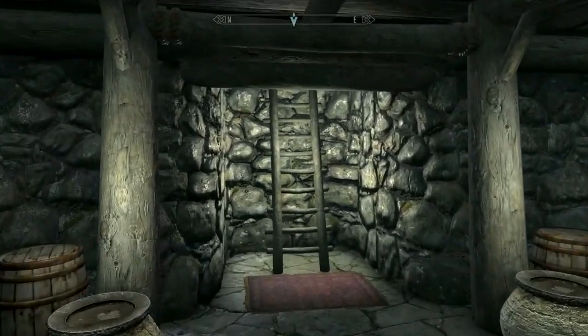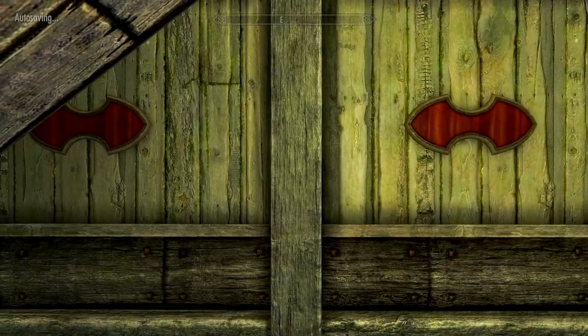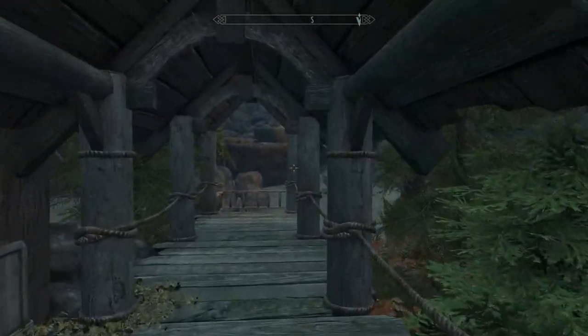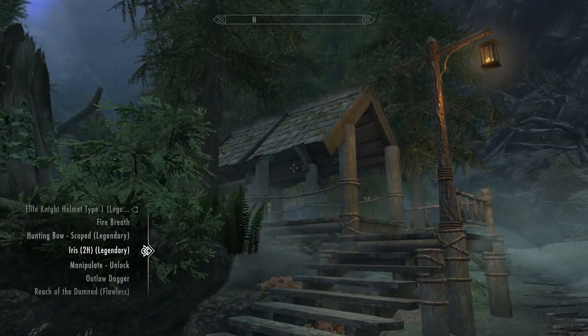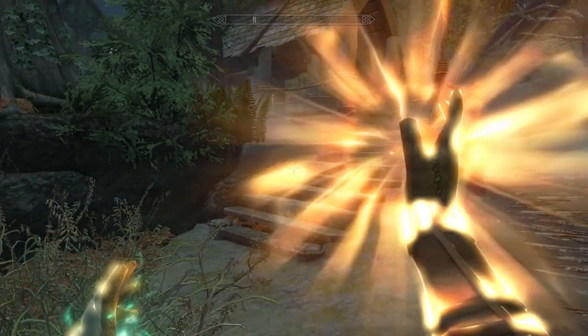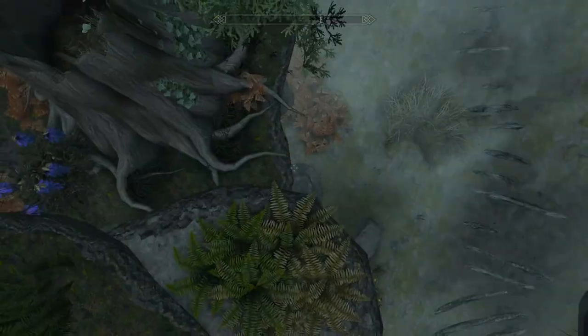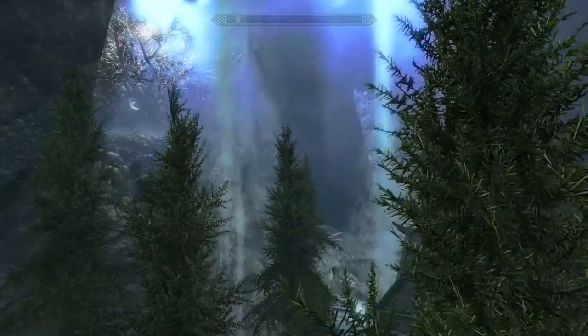It's just your simple house, but it has everything you could ever need to run a successful survivor playthrough in Skyrim — a kitchen, a farm, a blacksmithing area, an armory, and a bedroom. And it has the added bonus of being in one of the most beautiful places in Skyrim. Let's toggle collision and take a bird's-eye view — bam, look at that. Beautiful, gorgeous, I love this.